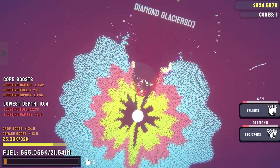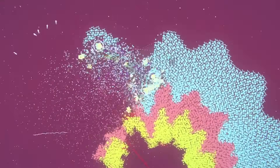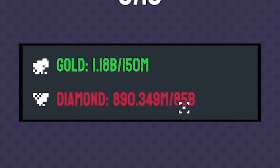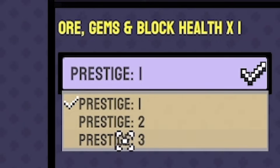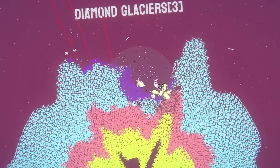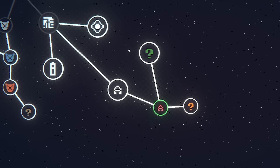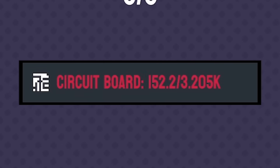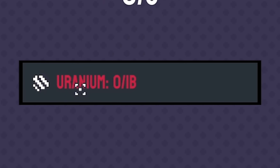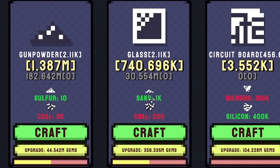We've unlocked new upgrades for fuel, damage, and siphon using diamonds and gold. Trying prestige 2 — died instantly. Back to prestige 1: get to core, get 15x damage, then smash through more easily. Doing this a couple of times to get gold numbers up. Then heading back to the diamond planet — we are ripping through on prestige 1, getting to the core for the 15x multiplier and blitzing through. The sound is incredible and broken — I love it. Still nowhere near enough diamond though; I need 85 billion and only got 890 million this run, so I probably need to prestige it up to 3.